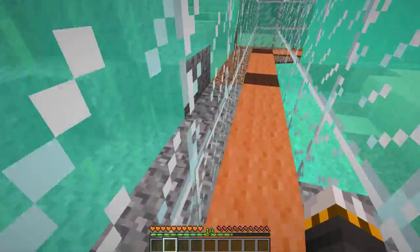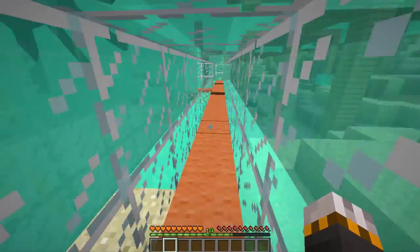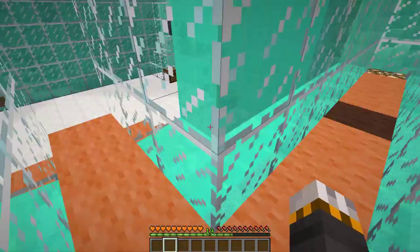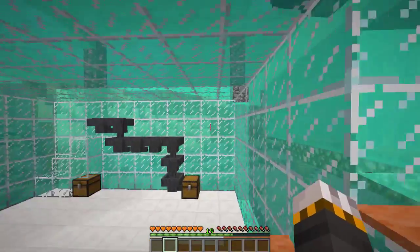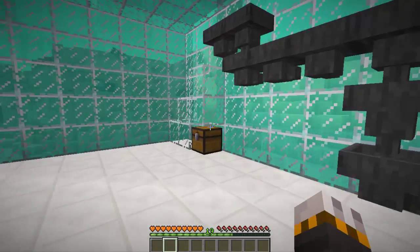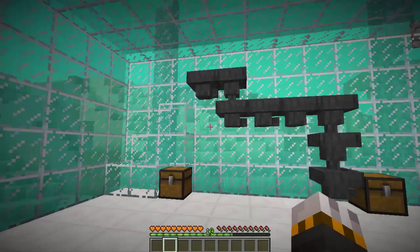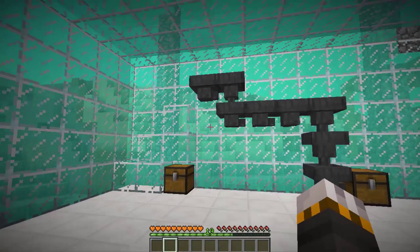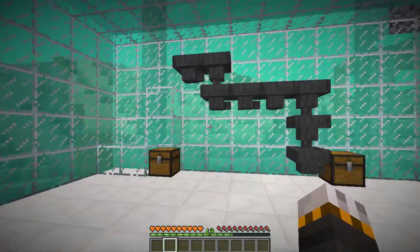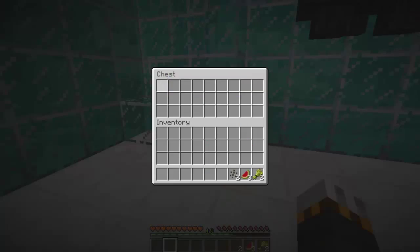It's going to be a lab, so I'm going to do some experiments in there. There's one experiment I'm really excited about — I'm excited about both experiments actually. So the first one we have is the cookie maker, and this will make melon cookies. I haven't actually tested it before so I'm not too sure it will make melon cookies, but I'm hoping so.